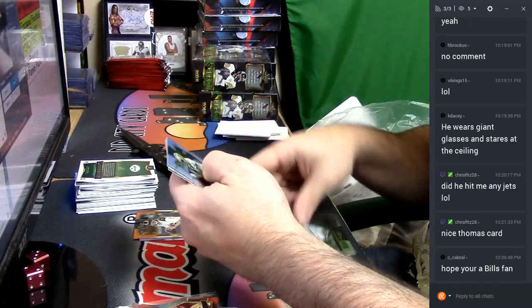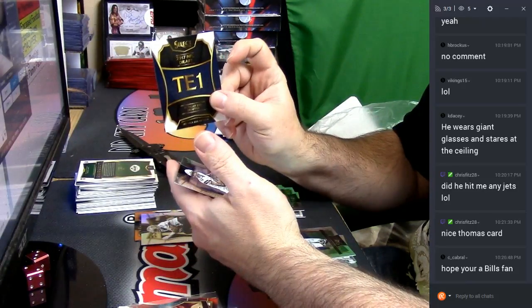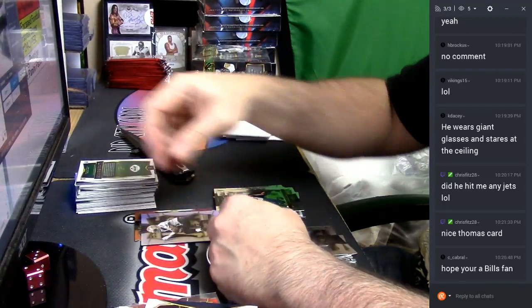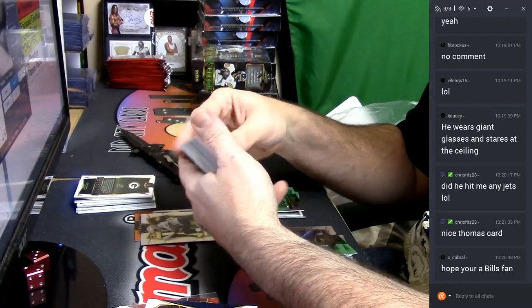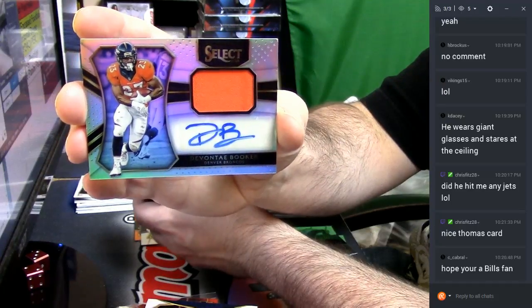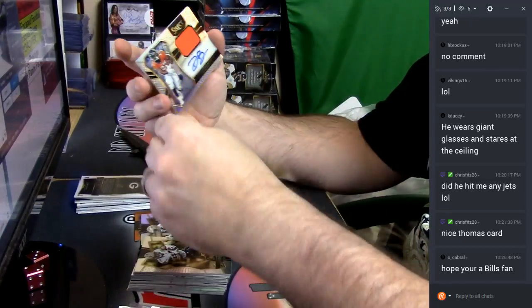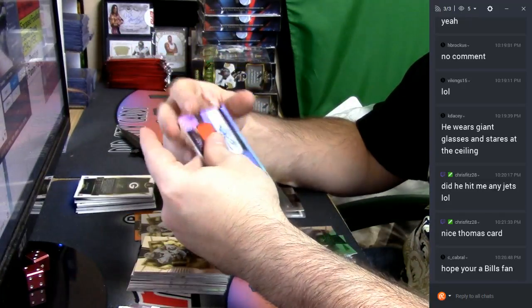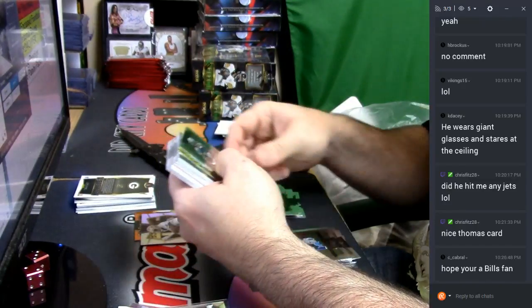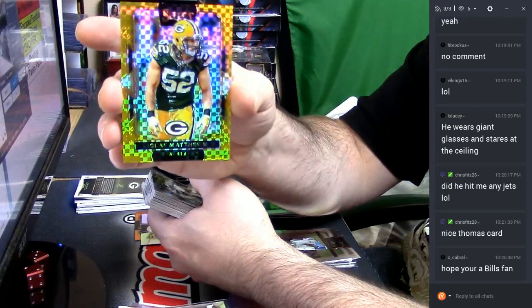Tommy Lee Lewis Refractor, tight end number one — these are actually pretty hella solid, 15 out of 99, Devonta Booker. RPA — it is Green Bay Packers, it is gold, it is 5 out of 10, it is Clay Matthews!